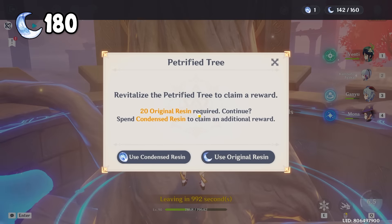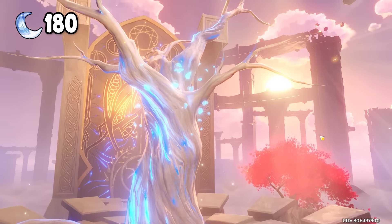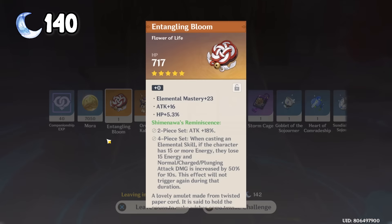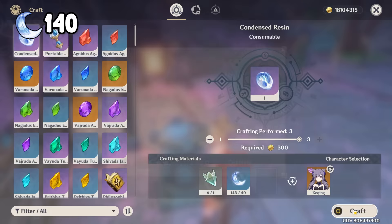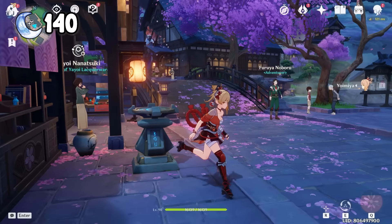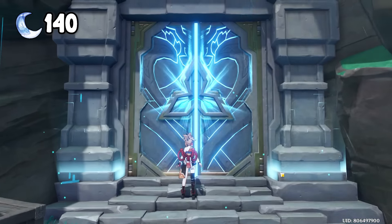This is my last condensed resin. Please, something good? We got a Shimanawa flower, but of course, no crit substat. Alright, let's go back to the alchemy and craft the remaining resin to condensed resin. So we have 3 condensed resin and 20 resin left to spend. Hopefully we can get something good.